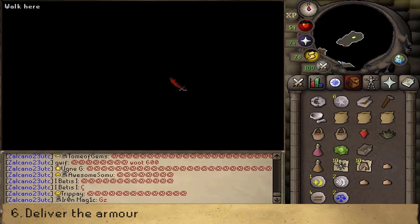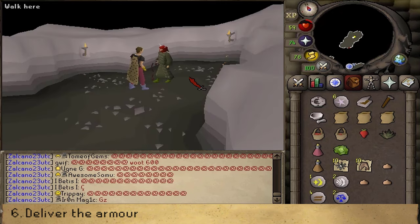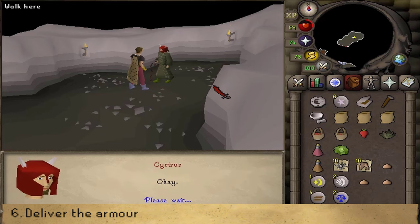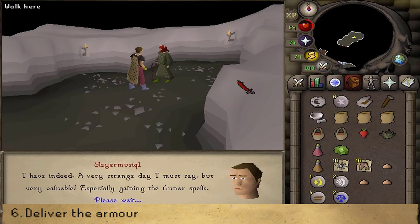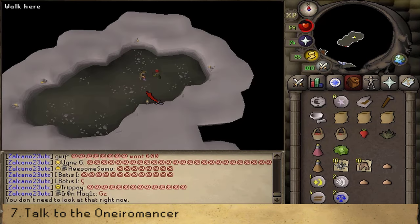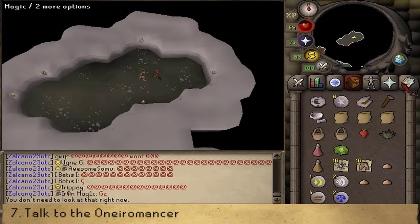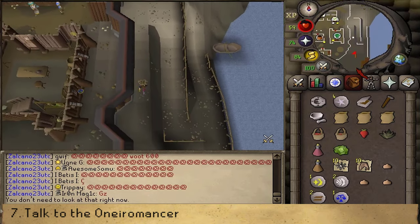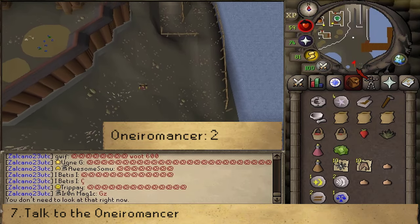The screen will be faded to black and you will need to press Space once and he will be done changing. Let's right-click on Cyrus, and if the UI doesn't pop up, that means we are done with the first part of this quest. Let's teleport to Moon Clan or run back and then run south to the Oneiromancer from the Lunar Diplomacy quest. We will now need to speak with her and select Option 2.